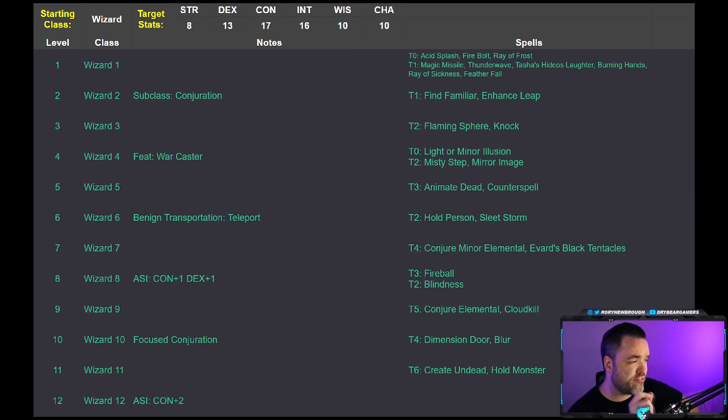For starting class we want wizard, subclass conjuration. For our first feat I recommend getting War Caster — we're going to be doing a lot of concentration spells, and War Caster gives us a bonus on that. It also means our opportunity attacks can be stronger because you can do a Shocking Grasp instead of a melee attack, so you can actually deal some good damage when you're in melee range and someone tries to leave you.